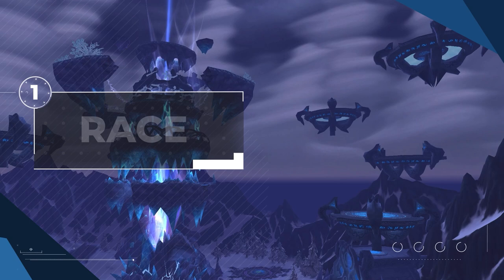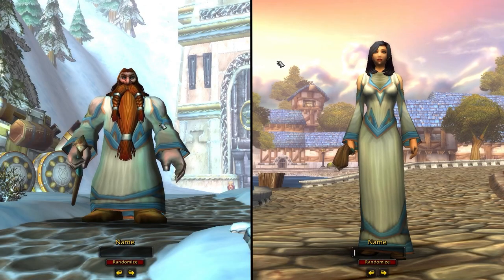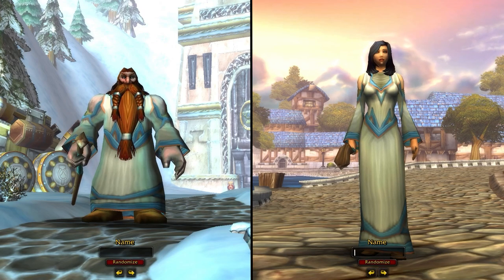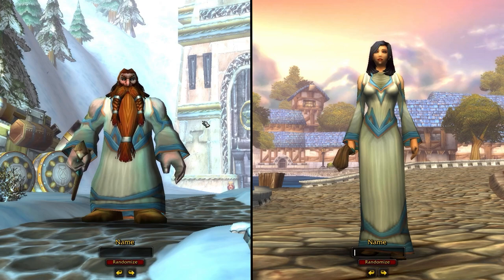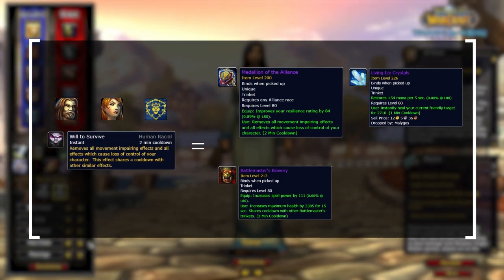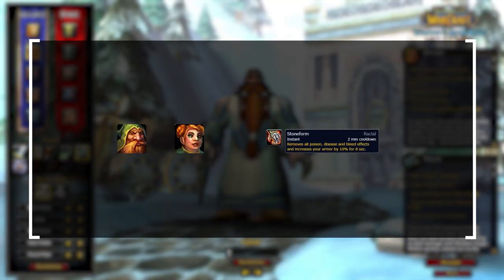Anyway, let's get into the guide, starting off with the best race on both Horde and Alliance. For Alliance you'll want to play either Human or Dwarf. Both are good, however Dwarf takes a slight edge in earlier seasons and Human in later seasons. Human allows you to run double PvE trinkets due to the Will to Survive racial, which is extremely strong, especially in later seasons — allowing you to wear trinkets like Solace and Bauble simultaneously. Dwarf acts as a counter to Feral and Rogues due to Stone Form, allowing you to clear bleeds and poisons.